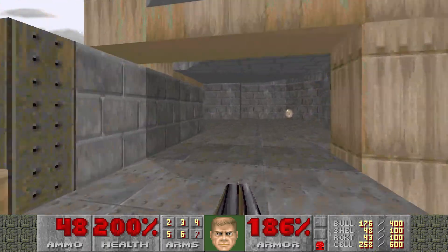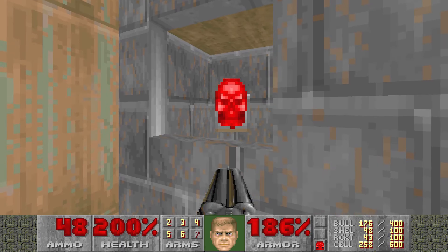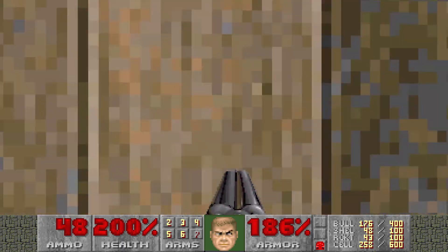We'll pick up the red key and go back. The fun thing is over here by the red door — you can see there's a co-op exclusive red key and also a stim back there, so in case you die and respawn you don't need to go around and pick it up again.